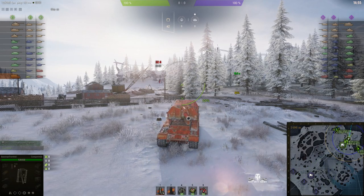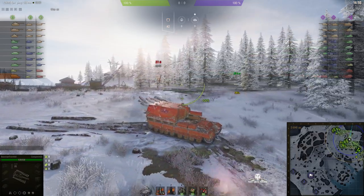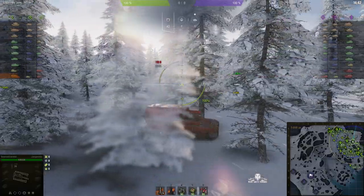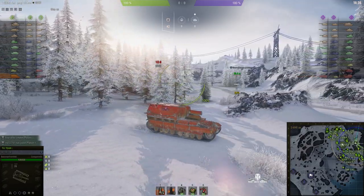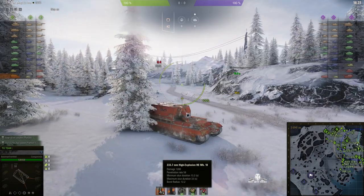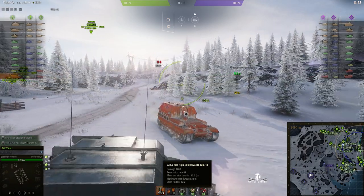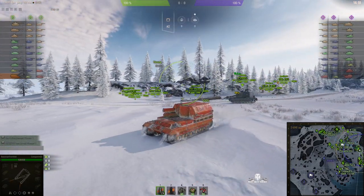It's a 9.2 inch howitzer mounted on a Conqueror hull. This tank never got built but it was in the blueprints, so they were thinking about it. The caliber of the gun is 234 millimeters, or 9.2 inch, and it's capable of 1,200 alpha. It's got a footprint of 12.2 meters radius — a big splash — and yes, it is possible to take out several tanks at the same time. If you can fire at enemies bunching together, you can do a huge amount of damage.